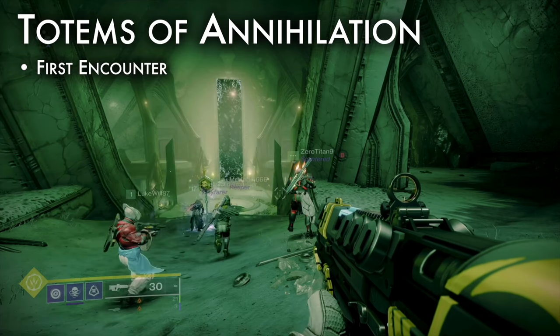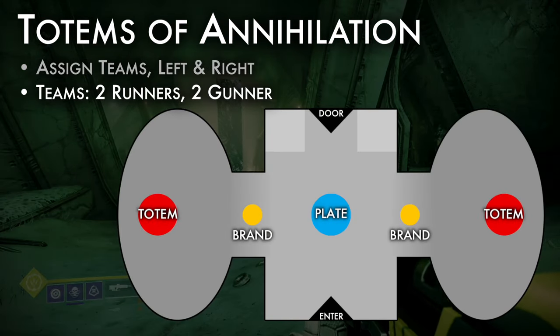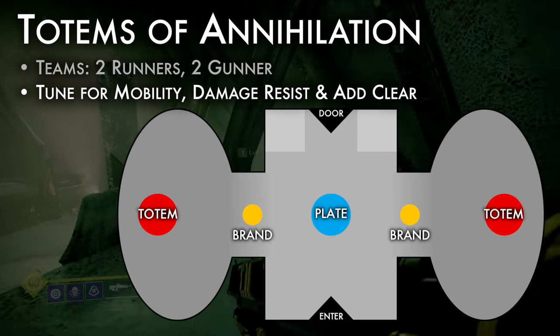Totems of Annihilation is the first encounter. To prepare, review the map. Assign two teams — one left, one right. On each team, assign two runners and one gunner. Prioritize damage resistance and mobility. Tune loadouts for add clear, close, and long range.